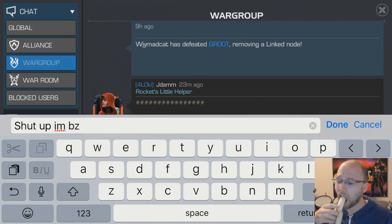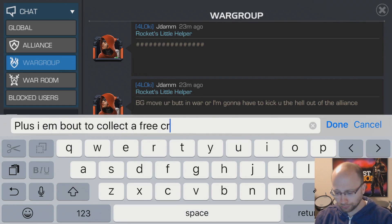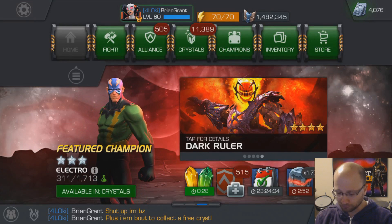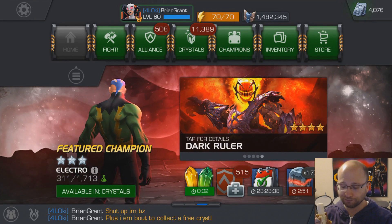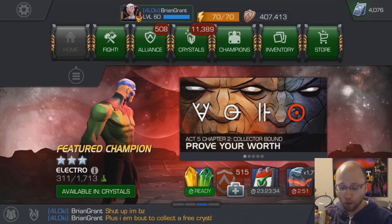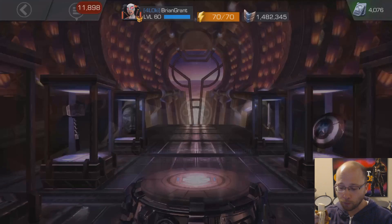Here's a super tip: if you use a third-party chat service, you could use more offensive language. Also, you want to make sure that you've collected all of your free crystals. They're free. Alliance Wars could cost you units and take time, but free crystals are just free, and that's a banana value if I've ever seen one.